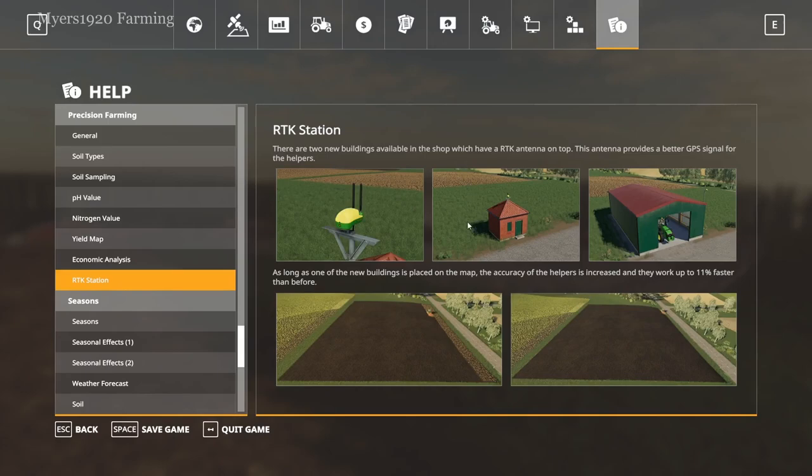They also added a really cool thing that increases the efficiency of workers. You get two different types of buildings that each do the same thing — they have an RTK antenna on top which provides better GPS information to the worker. Apparently workers are 11% faster now, which is really awesome. This picture shows that without precision farming a worker gets to a certain point while planting, and with precision farming at the same time the worker is faster — at least by a pass and a quarter.